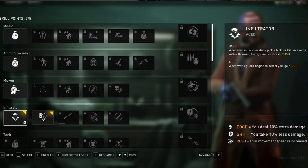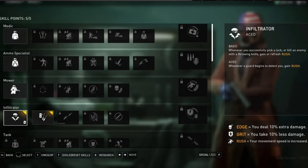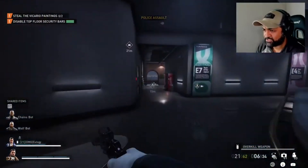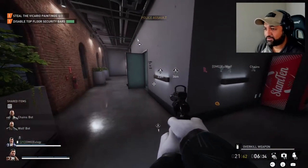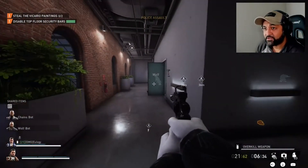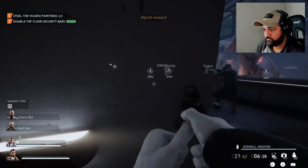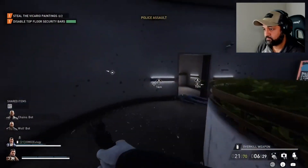Next is the Infiltrator skill. It goes without saying that the only passive buff you can really utilize during a stealth heist is Rush. The Infiltrator skill is a great way of proccing or refreshing your Rush passive. Infiltrator is arguably one of the best skill trees to start with when it comes to stealth heisting. It can help you gain Rush whenever you pick a lock or use a throwing knife. Acing Infiltrator will allow you to gain even more Rush when a guard begins to detect you, which means your Rush passive will be up almost always.